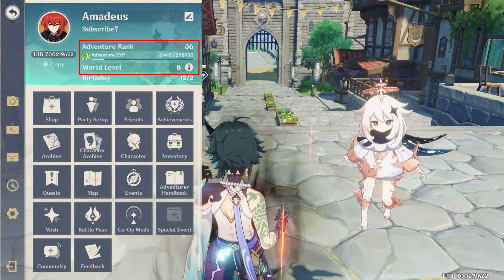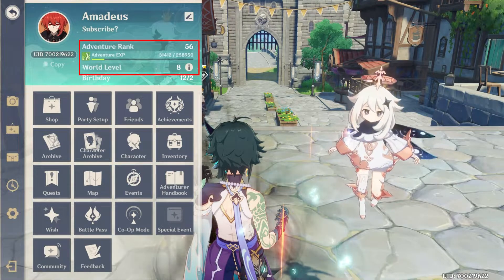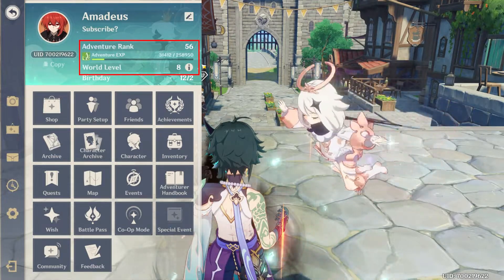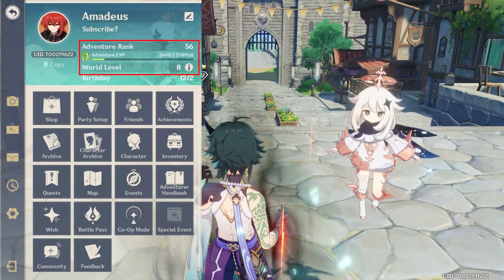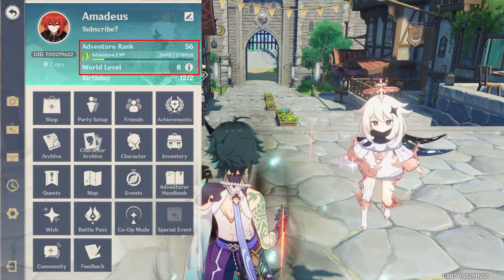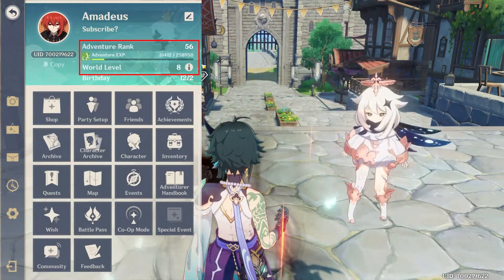The adventure rank is extremely important as it determines the quality of the rewards you receive from completing activities. The adventure rank is linked to the world level. Starting from adventure rank 15, every 5 levels will increase your world level by 1. So AR1 through AR15 is world level 0; once you hit AR20, your world level increases to 1; at AR25 it increases to 2 and so on.